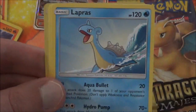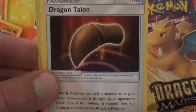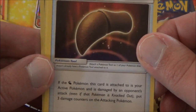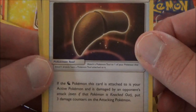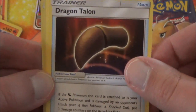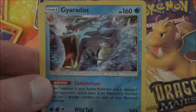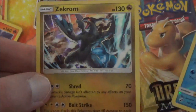Dratini, Lapras, Dragon Talon. If the Dragon Pokemon this card is attached to is your Active Pokemon and is damaged by an opponent's attack — even if that Pokemon is knocked out — put three damage counters on the attacking Pokemon. It's kind of like hitting a spike on that Pokemon. Fiery Flint, Reverse Holo Gyarados — that's a cool one — and a Holo Zekrom. Pretty neat.